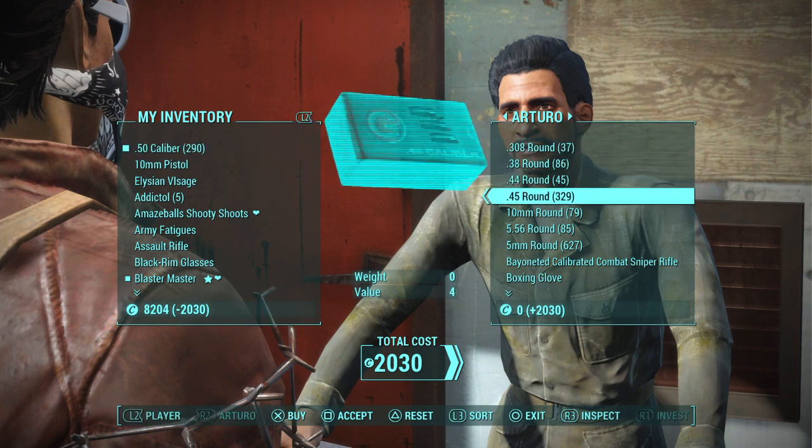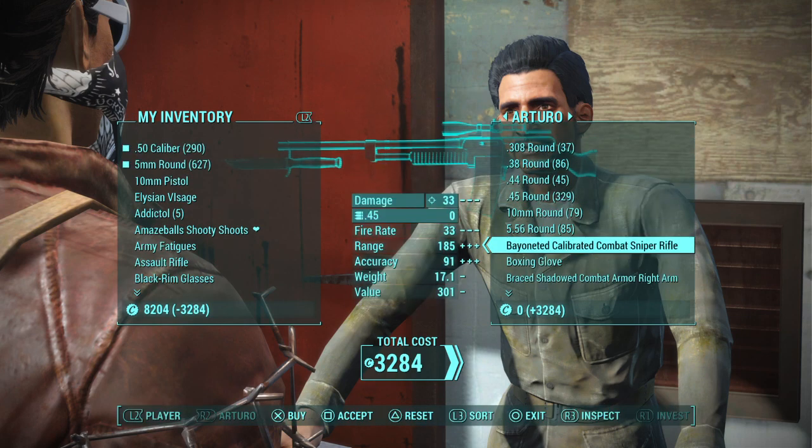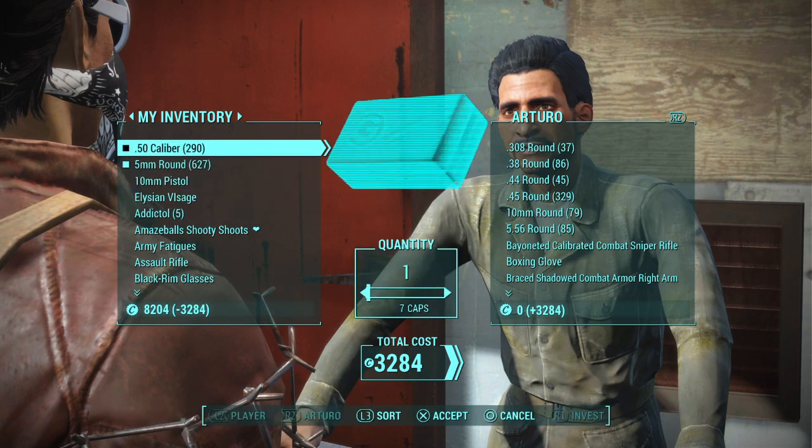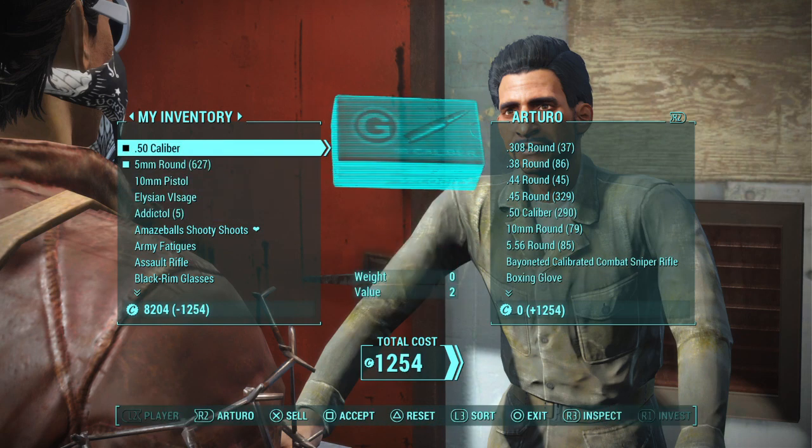You can use different ammo to glitch to buy other ammo, but if you only have one ammunition left — which is normally what happens whenever you go to buy all the ammunition that he has — you can't glitch anymore to buy that last ammo. But you won't really need to do that anyway, as long as you just drop the ammo before you glitch.